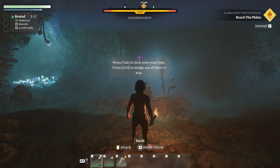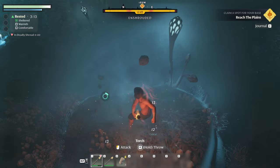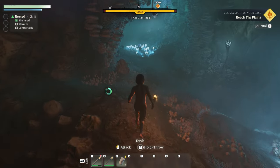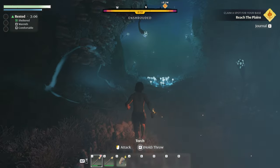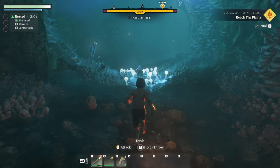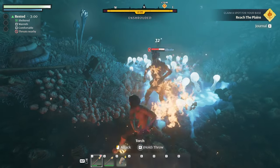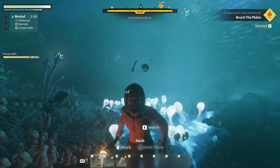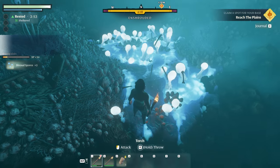Press tab to lock onto your foes, press ctrl to dodge. We are enshrouded — let's stay focused and keep moving. This looks really cool. Oh, I got a friend! That was awesome. Search shroud spores, take.